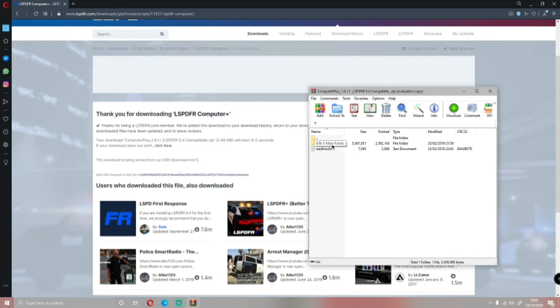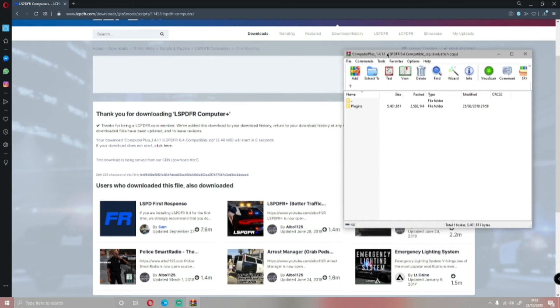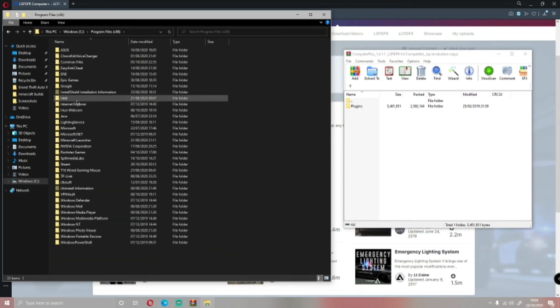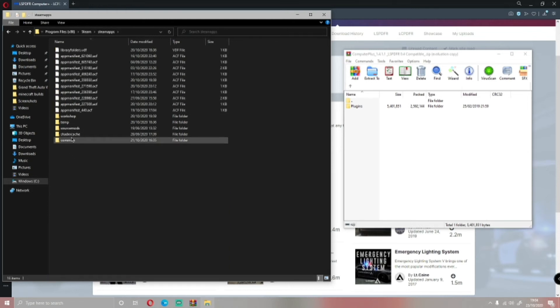There you go. Double-click on the GTA 5 main folder, then plugins — that's what we're going to be dragging into your GTA 5 main directory. To find that, go to your File Explorer: Windows C, Program Files (x86), Steam, Steam Apps, and then Common. If you have it on Rockstar Games, it's the same place but instead of Steam it's just Rockstar Games. Epic Games — no clue, comment down below and I'll help you with that.